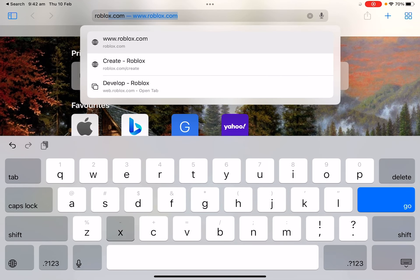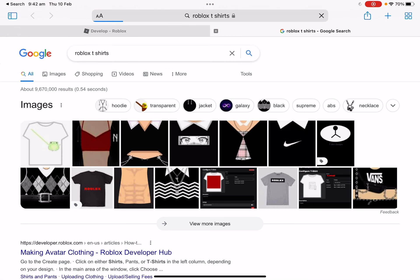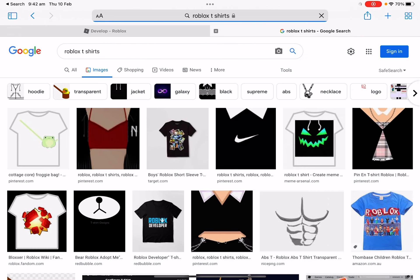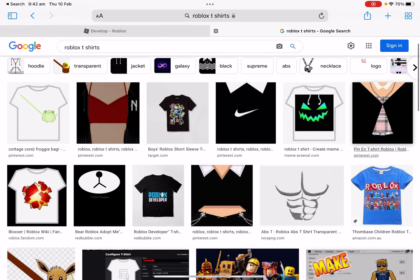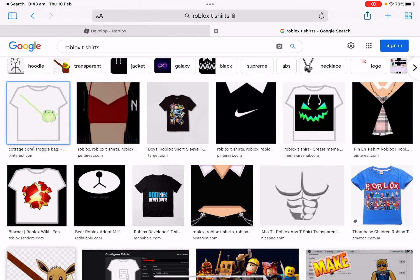Then you want to search up Roblox t-shirts. And then you want to go into images — they'll just have really nice images of t-shirts. Those images are really cool. Those images are really nice and you can save the images into files.